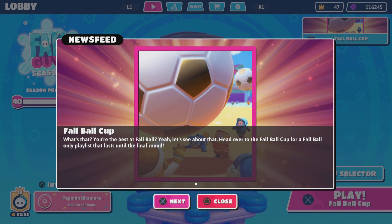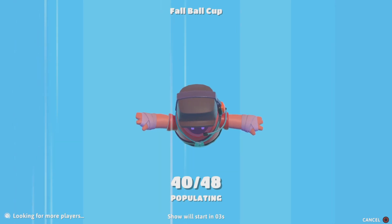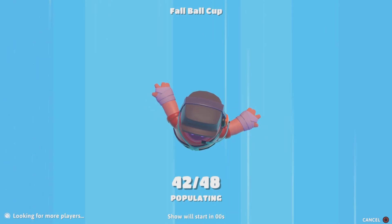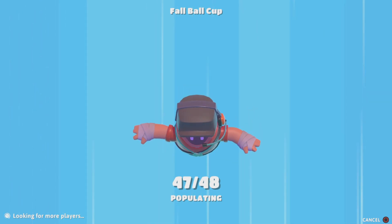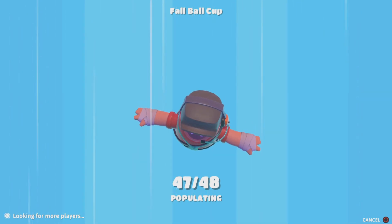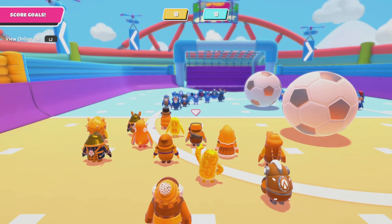This show is going to consist of three rounds of Fall Ball, followed by a random finale. You're going to start out with 48 players in each game, so that's going to be 24 on each side. We're going to knock off 24 in the first round of Fall Ball.